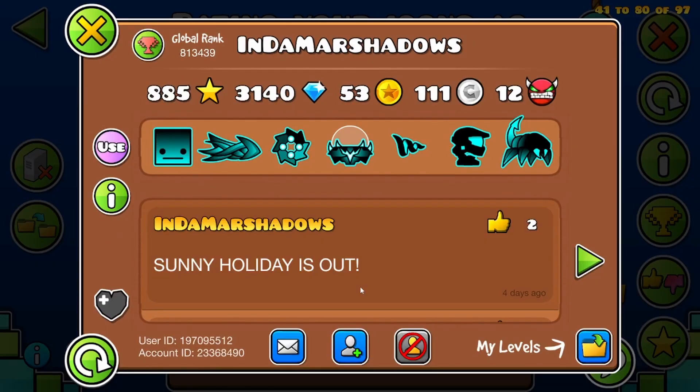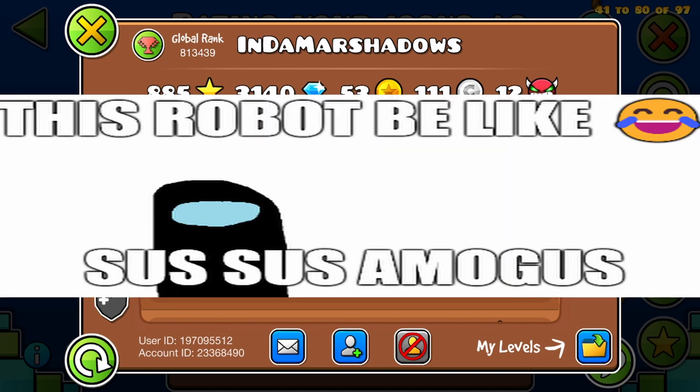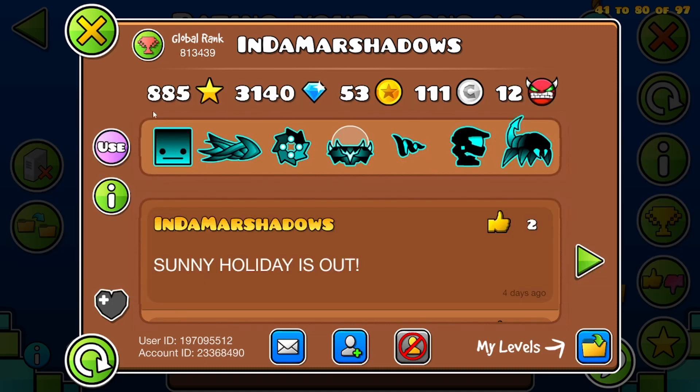Next we have Inda Marshadows. Marshadows' icons are interesting, except I don't know why he uses this robot considering how bad it looks with those colors. Every icon here has a gradient except the robot. Like, what were you thinking? Besides the robot, I'll give this a 7 out of 10. But that robot gets a 0.